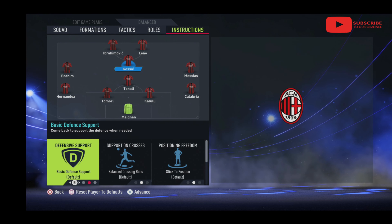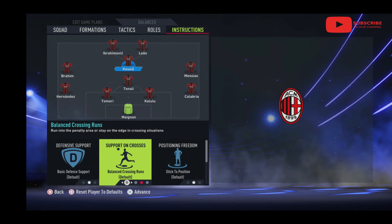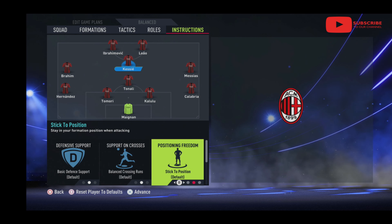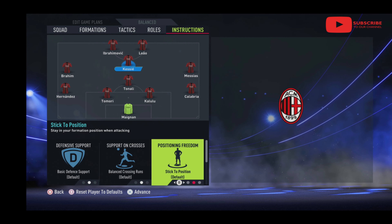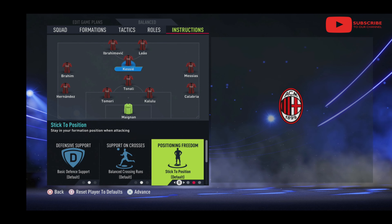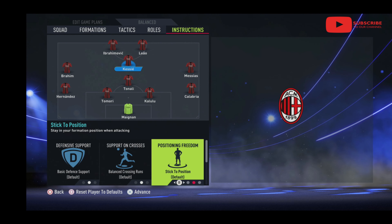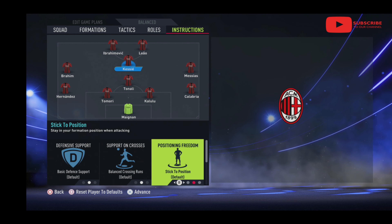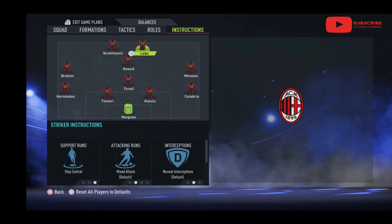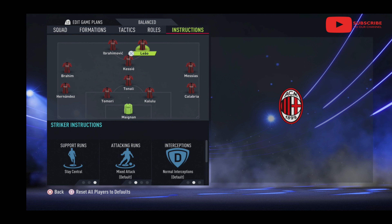For Kessie I didn't change a hell of a lot. He's stuck to position - he has a tendency as a defensive midfielder to come back, so I just told him to stick to position. That meant I found a lot more space out wide and it was a lot easier to push forward from the left or right into the middle.